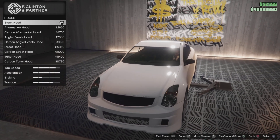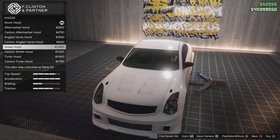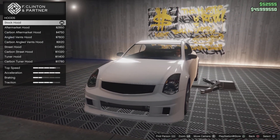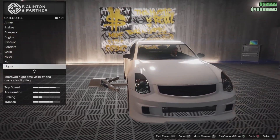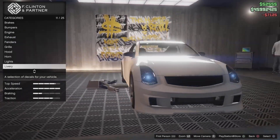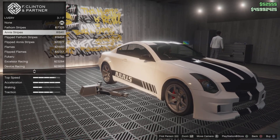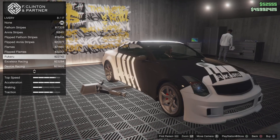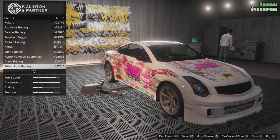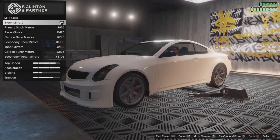For hoods we've got stock, aftermarket carbon, aftermarket angle vents, street hood, and tuna — a lot of crazy options. I'm just going to keep the stock hood, nice and smooth. Moving on to livery: 17 options scrolling through, and it's all racing liveries. I'm not going to put on a livery, keeping it nice and clean.